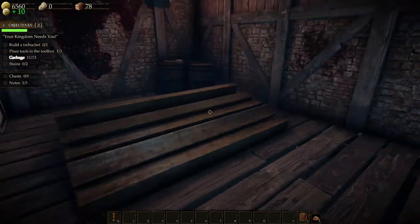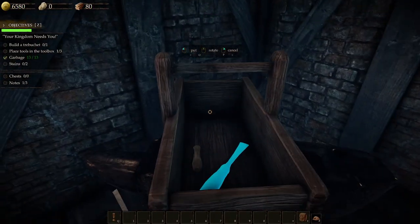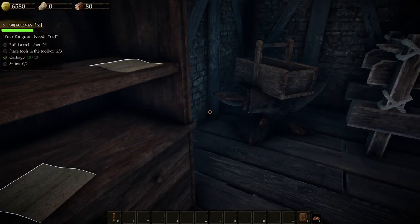More notes. 'Lieutenant, I guess you're the only one in this godforsaken place who can read. I saw you reading those posters — you can't deny it. However, I wouldn't suspect you of knowing how to write. Anyway, be useful for once and find me a person who can write a decent letter. I would do it myself but I do not have time for such silly matters.' They all struggle to read and write. 'Thank you for your kind words, sire. I would like to express my gratitude — for you, sire, are the most noblest of lords.' Alright, you're all struggling a little bit — that's okay, I'll teach you.